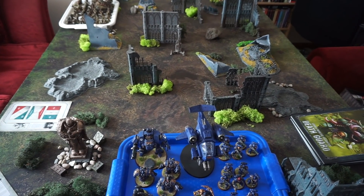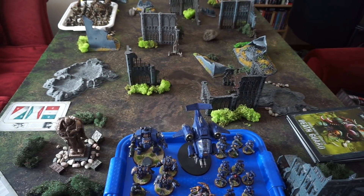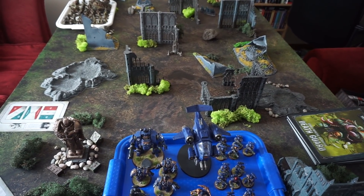Hello everyone, welcome back to another Warhammer 40k 8th Edition Battle Report. 1500 points of the Death Guard going up against 1500 points of the Ultramarines today on a new table set up.